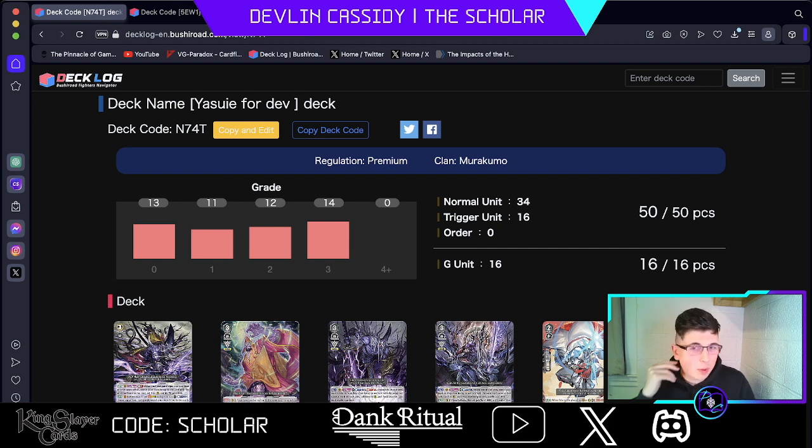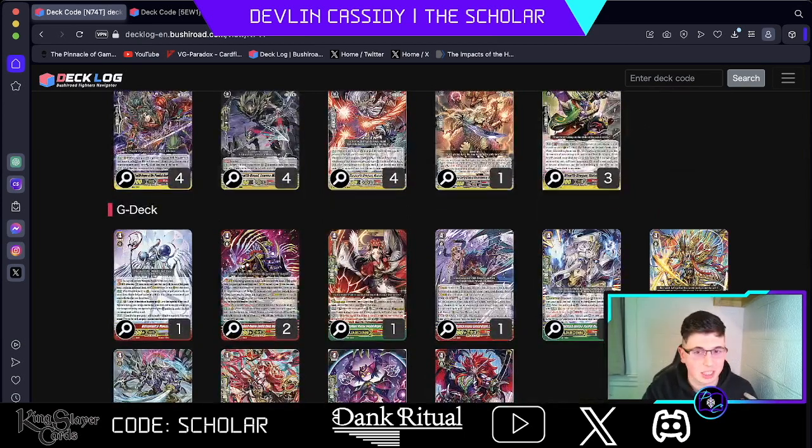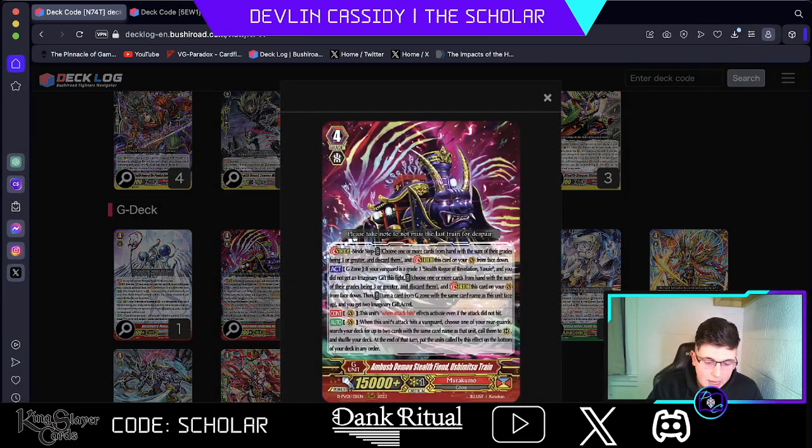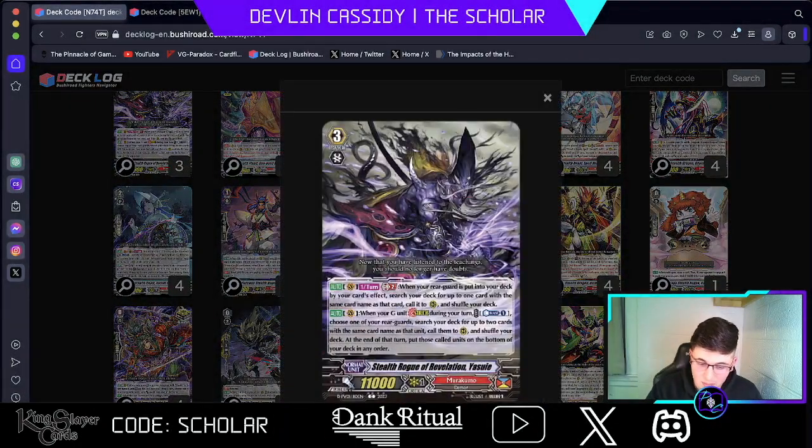We're going to talk about Murakumo, and this is the true Shadow Clone Jutsu, because you're going to be name copying and doing a bunch of stuff inside this deck. So we're going to go over Yasuye. Murakumo is an Excel clan, unlike Tachikaze and Narukami. On-stride is actually pretty good for its stride-up turn. Let's talk about what Yasuye does.